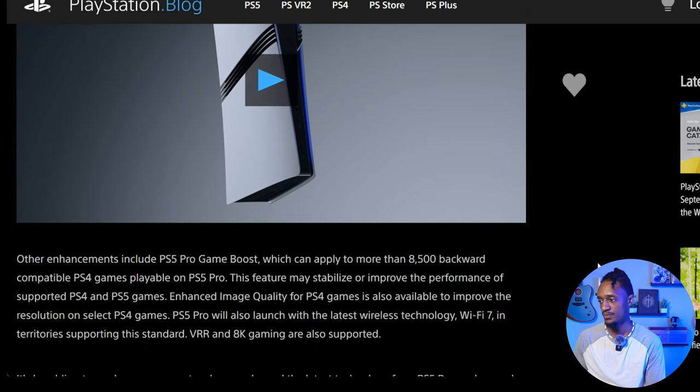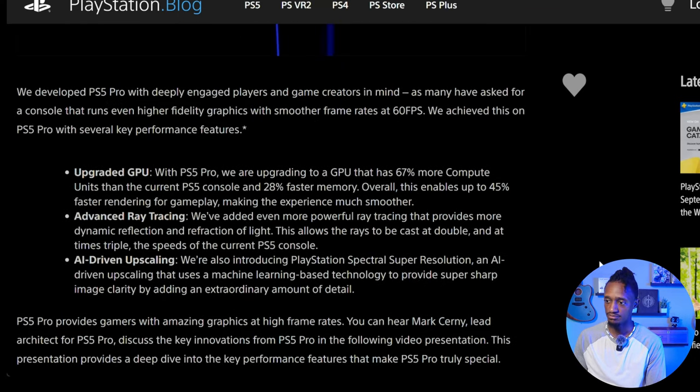One of the biggest things is that you'd finally be able to play 4K 60fps in something closer to a fidelity mode. Right now, most games have a performance mode that drops to maybe 1440p with ray tracing and visuals toned down. I've been playing performance mode on pretty much every game because I'd rather have 60fps than fidelity mode at 30fps.